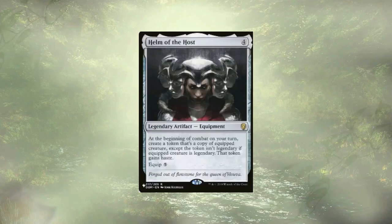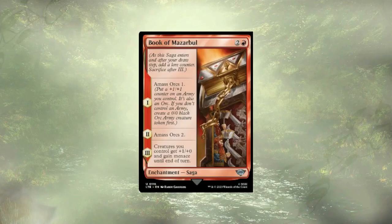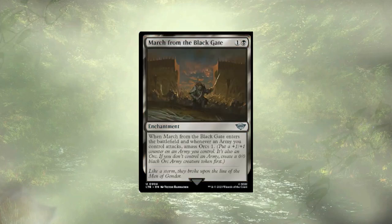Helm of the Host is a powerful combo piece and can recur some of our ETB triggers. Teferi's Puzzle Box is going to allow us to cycle through our deck quickly and has a nasty little combo to stifle our opponents we'll go over at the end. Book of Mazarbul will create us an army, grant them a smidge of power, and more importantly grant all of our creatures menace for the turn. Dreadhorde Invasion keeps us amassing each turn at the cost of one life, but will eventually grant our massive army lifelink, keeping our heads above water. Fall of Cair Andros is repeatable, albeit expensive, removal that pairs really well with Blasphemous Act and Widespread Brutality to create a truly beefy army quickly. Our final change is March from the Black Gate, allowing us to amass every round we swing in with our army.